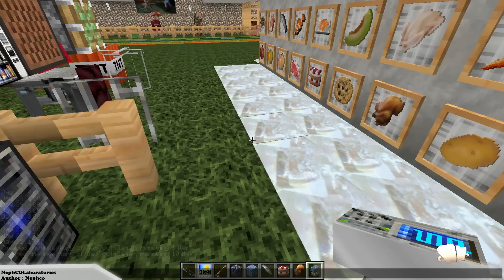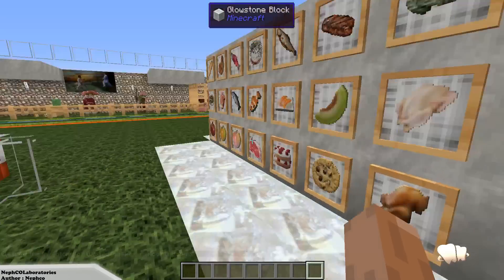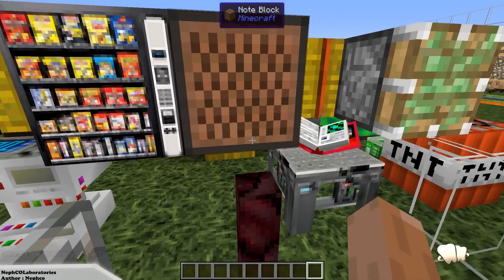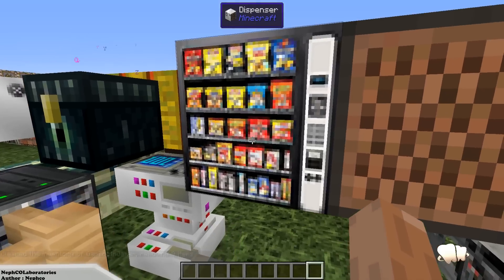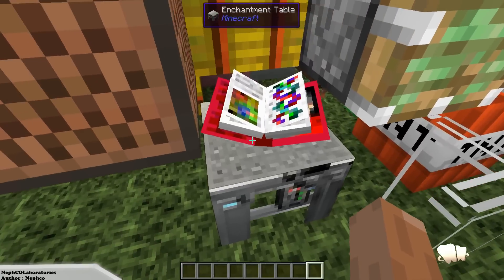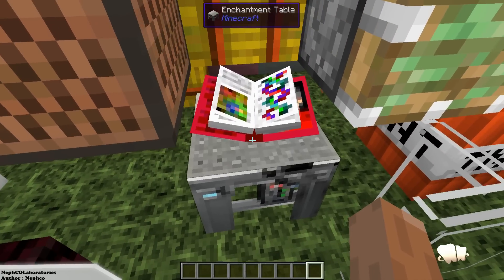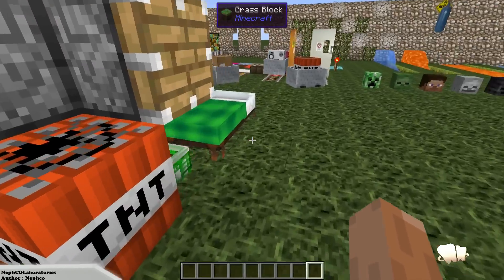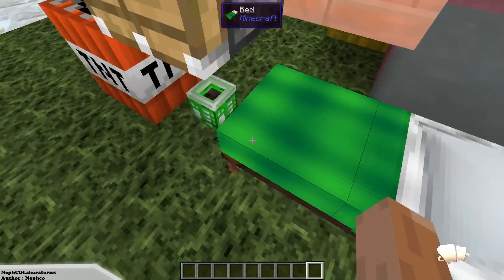Honestly, no joke — I'm into science, I'm into my wildlife stuff, I'm into biology and the world and all that. I'm into comets, stars, and planets. So for something like this — the enchantment table looks awesome too. I really want you guys to share this video out as much as you can.